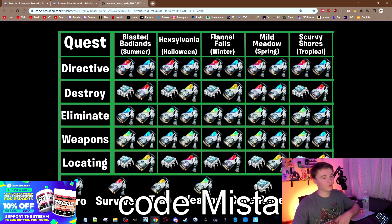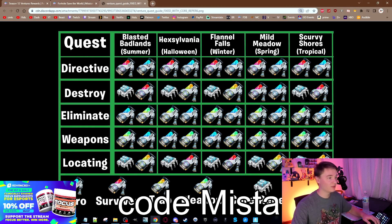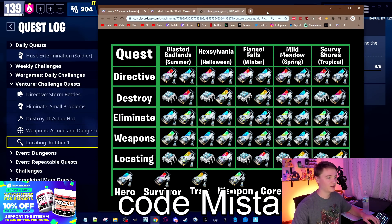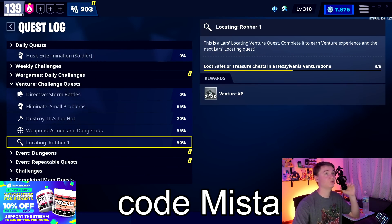On top of the rewards, Archer also made a nice little chart for what is available when, and these do vary based on the season. Right now we're in Hexylvania, so the directive, destroy, eliminate, weapons, and locating quest lines will correlate to these rewards. If that means nothing to you, go to the quest tab and then the ventures challenge quest — you can see directive, eliminate, destroy, weapons, and locating all line up. If you only want survivor superchargers to max out your power level, then directive and locating are the only two you should care about. I still find value in weapon and trap superchargers. Hero superchargers are very common in the weekly quest and not the most impactful for gameplay, so you might not care as much about them. This is a good way to coordinate and see what you can get from those quests.